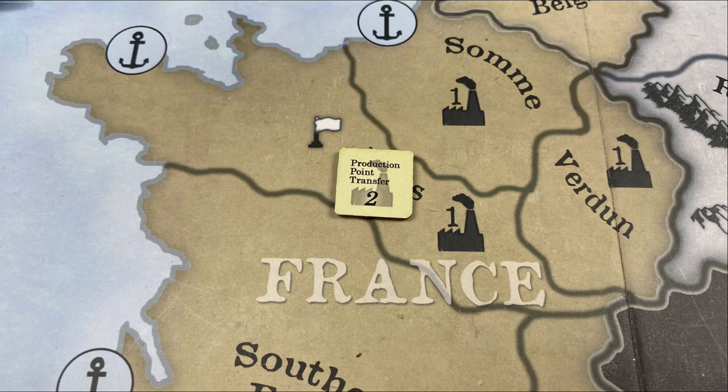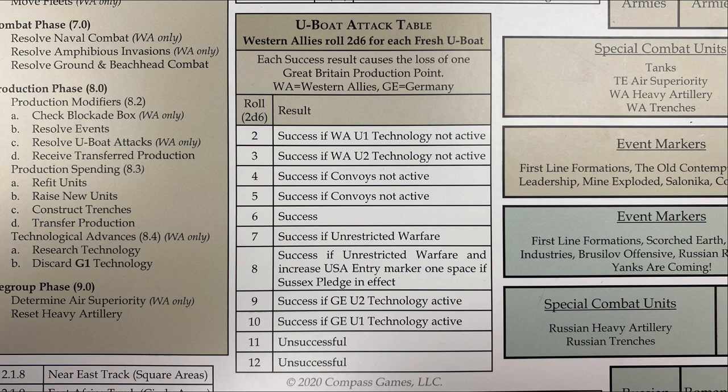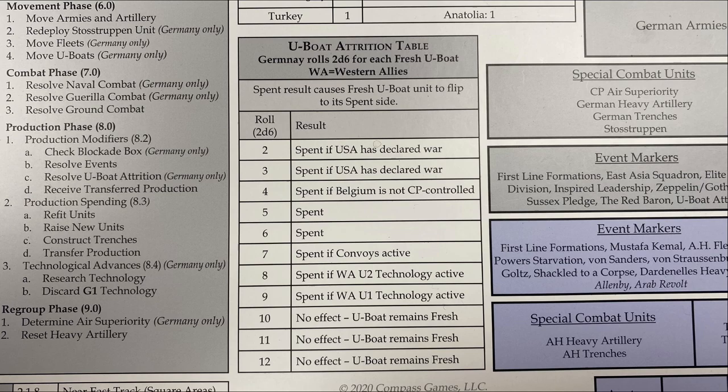Production point transfers within a faction have a 1-turn delay — when Britain transfers 2 points to France on turn 2, France will not be able to use those points until turn 3. Submarine attacks occur during the Western Allies' production phase by rolling 2d6 per active sub on the U-boat table. Technologies from both the Triple Entente and Central Powers can make submarine attacks more or less likely to succeed. Successful U-boat attacks rob Great Britain of 1 protection point per success, with a maximum loss of 2 per turn. Another 2d6 per active sub is rolled during the German production phase to determine whether the sub remains active or is flipped to spent.